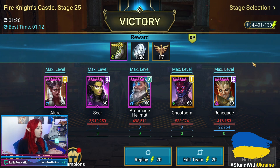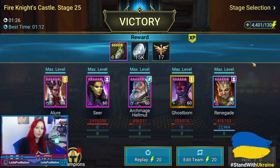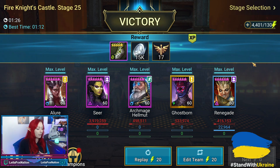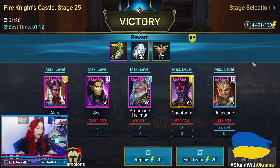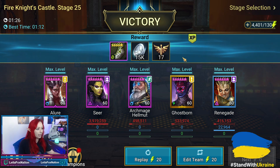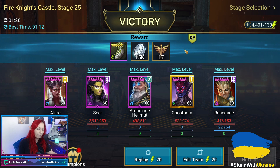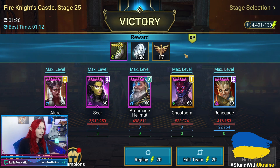Degree, thank you so much for letting me showcase this. If you guys have a Fire Knight 25 team that you're running at 100%, I'd love to know what you have — leave me some comments down below. What other champs are you using? I know not everybody has Ghostborn, and the question was asked a couple of times: if you don't have Ghostborn, can you sub someone else in? We were saying that Lydia could be a possible sub. Degree, thank you again so much for letting us showcase this.